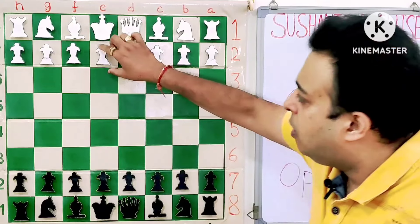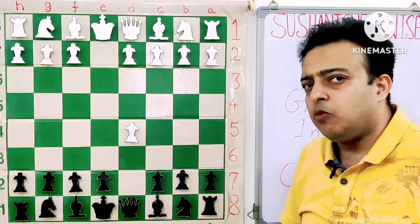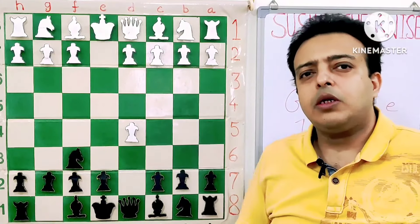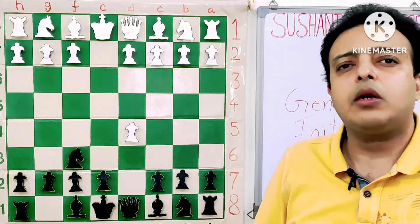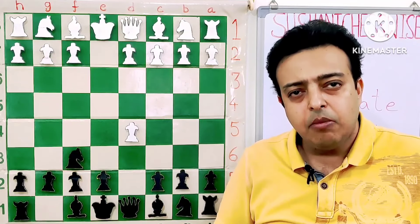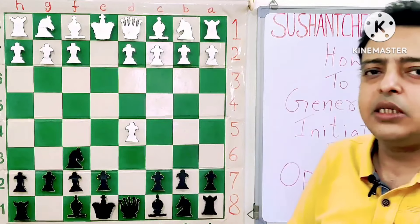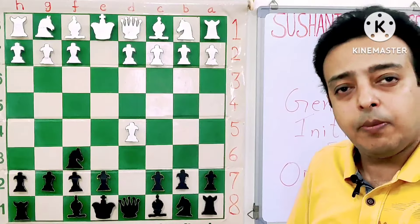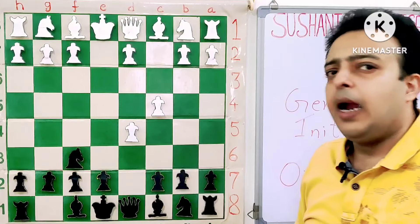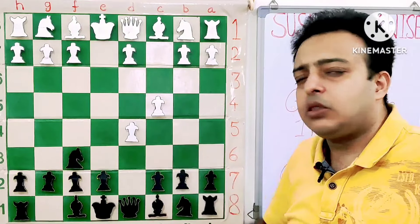Let's start with an example. E4, D5, E takes D5 — one of the most natural moves, though there are many other moves also. And black, instead of playing queen D5, goes with the move Nf6. See what does a gambit do? It forces or tries to lure the opponent into making extra pawn moves or moving the same piece again and again. Here the black knight on F6 attacks D5, and black wants white to protect this pawn permanently — let's say with the move C4, the only way to protect it permanently. In doing so, a pawn is moved which is not a center pawn and it also obstructs the F1 bishop.